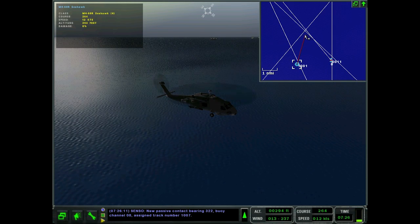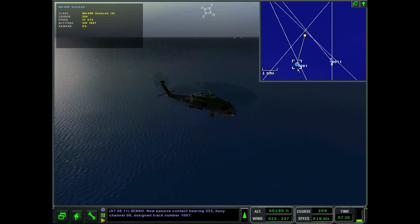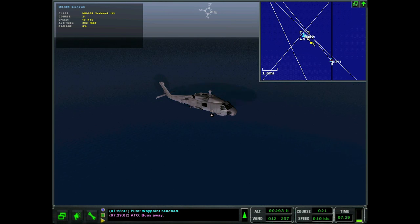Now we're going to head toward the triangulation area, drop a DICASS buoy, and ping this submarine. I'll see you in a second.